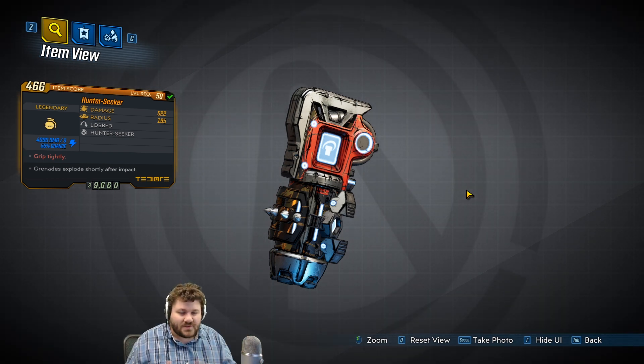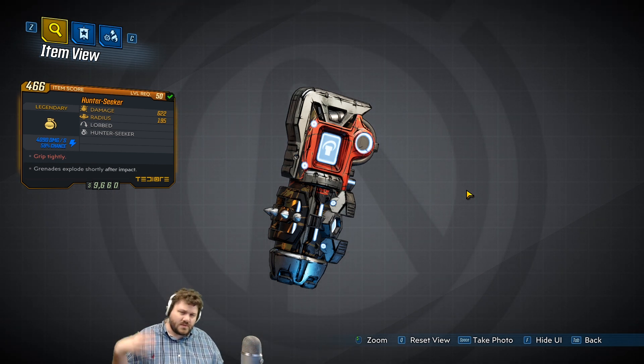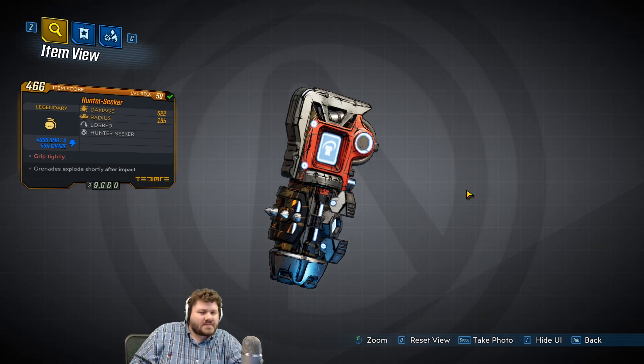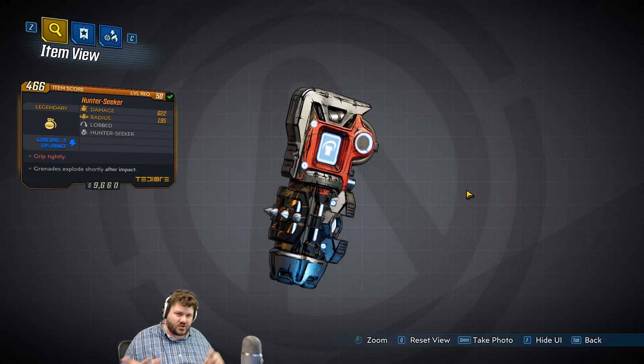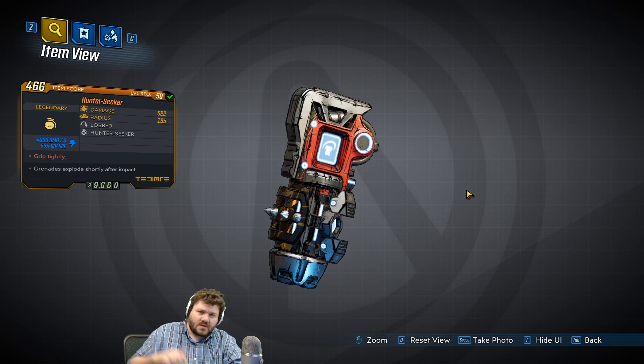What does it actually do? When you throw this thing it comes out and flies really slowly directly towards an enemy, homes in on them, and just shoots rapid fire at them. It's not crazy fast but it puts out some decent damage. I have seen this in corrosive and electric, and I'm pretty sure it comes in other elements, so if you have a different element let us know in the comments.